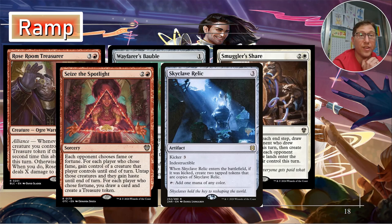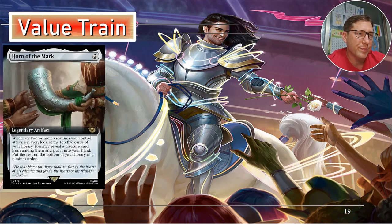Skyclave Relic — I should be putting this in everything. It costs three mana and the kicker is three to make three indestructible mana rocks that create any color of mana — six mana total to make three indestructible rocks, two mana per rock. Horn of the Mark we talked about already — just make sure you have two creatures attacking, even if they're tokens, to keep getting creatures into your hand.